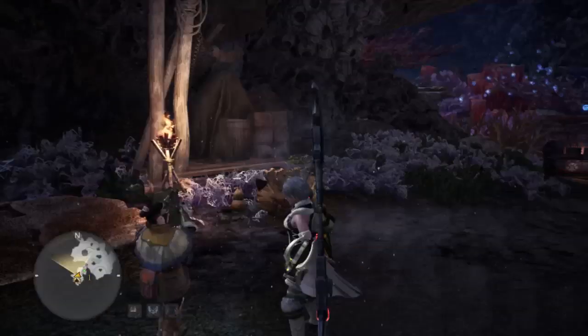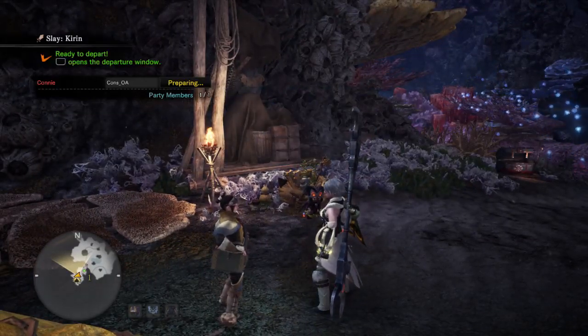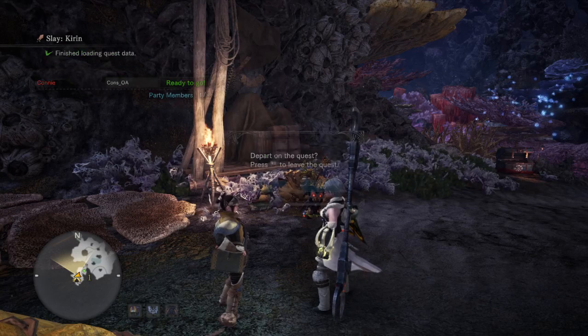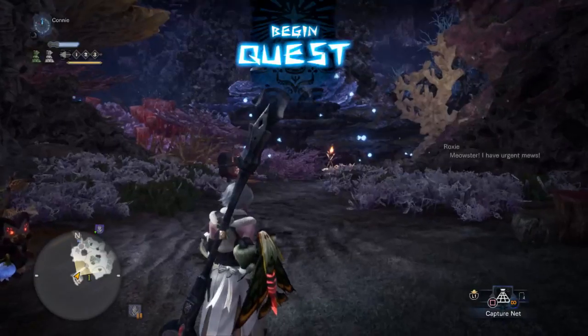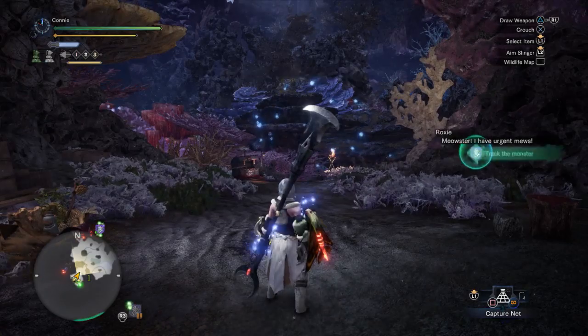Make sure to have your radial menu set up properly as described in the previous video. Make sure you are offline. To become offline, you'll either need to put your PS4 into rest mode for a bit, or just disconnect your internet connection temporarily. If you're online, there are some additional dialogue boxes asking you how many players you want in your quest, which the macro doesn't account for. So make sure you are offline.